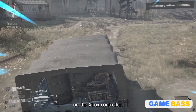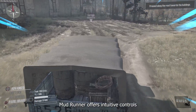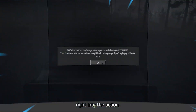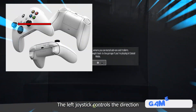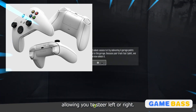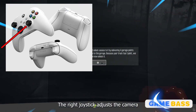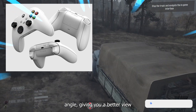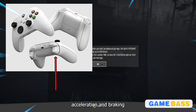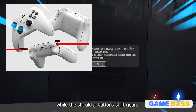With the Xbox controller, MudRunner offers intuitive controls that make it easy to jump right into the action. The left joystick controls the direction of your vehicle, allowing you to steer left or right. The right joystick adjusts the camera angle, giving you a better view of your surroundings. The triggers control acceleration and braking, while the shoulder buttons shift gears.